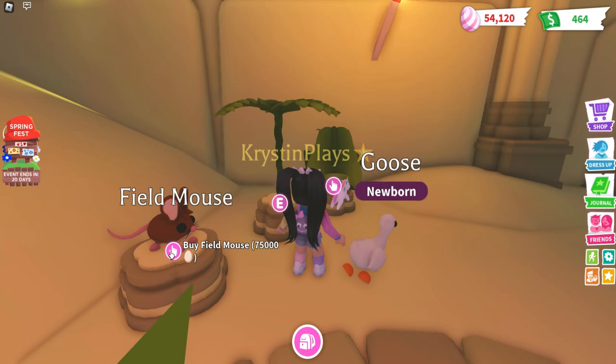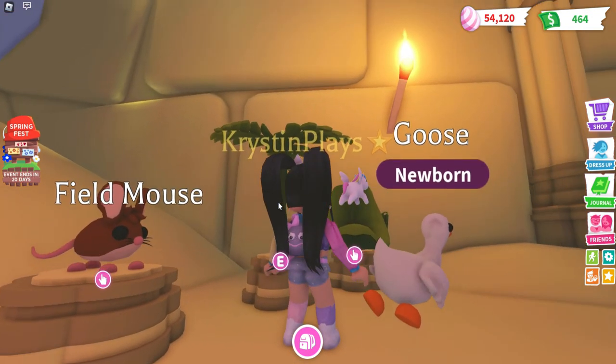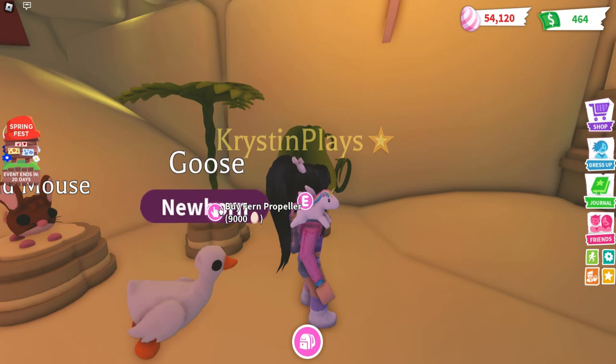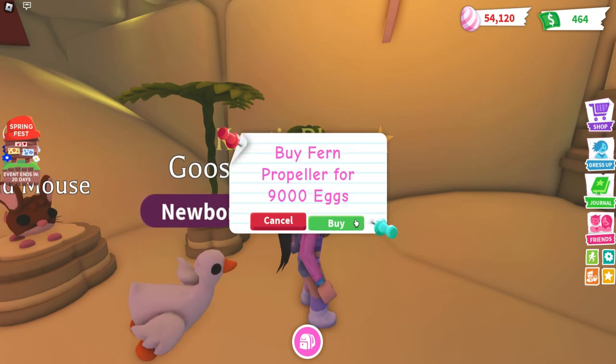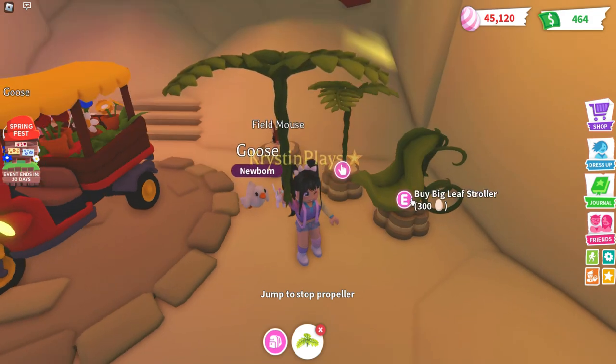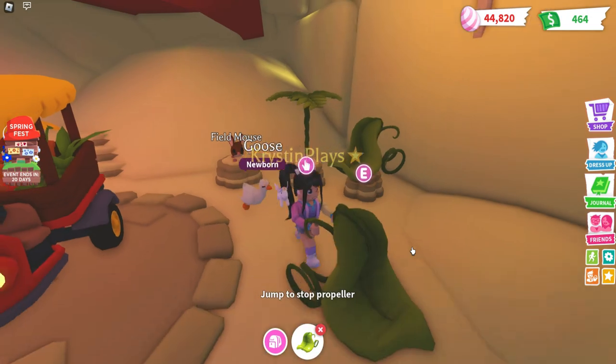Next up we have the field mouse. The field mouse is 75,000 eggs, which I don't have enough for, so I'll definitely need to come back for that. Then we have the bun propeller — that's actually really cute, I like the details on that. And the big leaf stroller is 300.